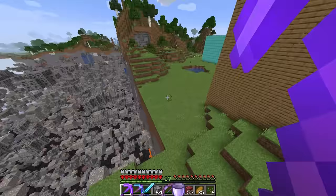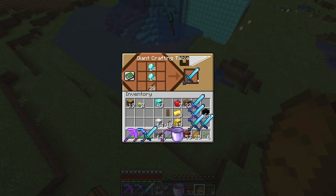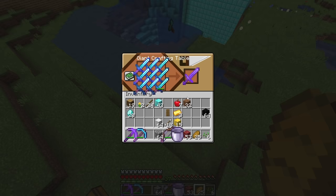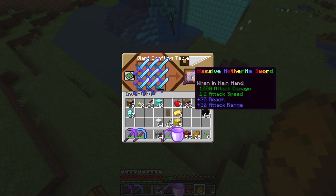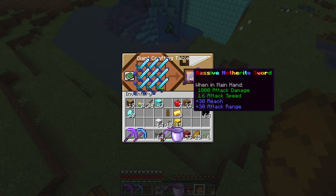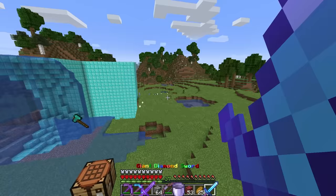With that being done, let's go ahead and make the next mega items. The next one is going to be the giant diamond sword, and we're going to be needing nine of these. Just like the diamond pickaxe becoming netherite, we're going to be making all these giant diamond swords with 99,000 damage. Instead of 99,000, we now get plus 30 reach and plus 30 attack range. We now have a massive netherite sword and I kind of want to test this thing out, but there's no mobs around us so we might have to wait until we fight the dragon.